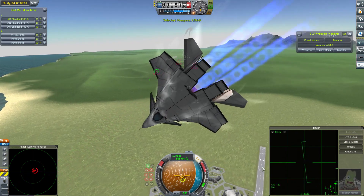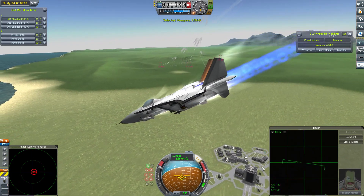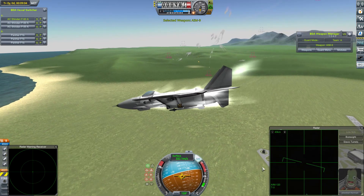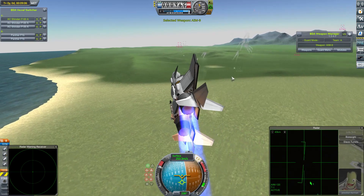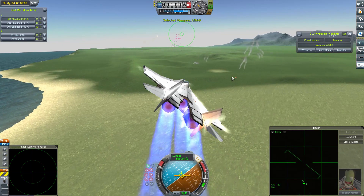Jebediah gets the last of his AMRAMs away. It looks like the Panthers are now managing to get some missiles of their own in reply. Something's happened — one of the Panthers is gone; it looks like it crashed into the ground. Once again, it is advantage to the Shindens.